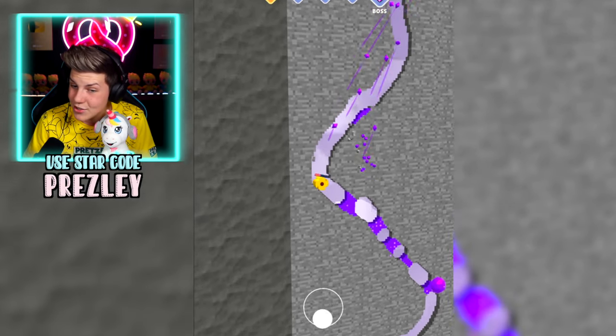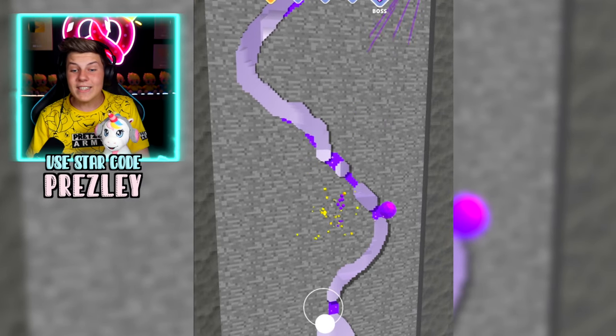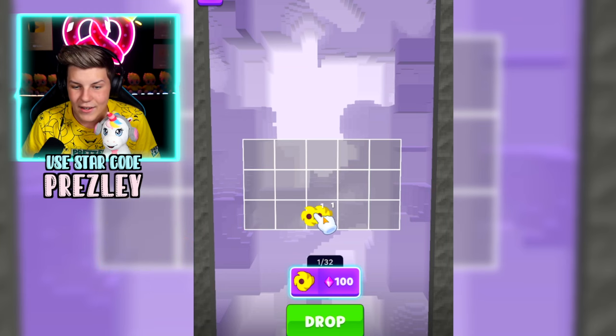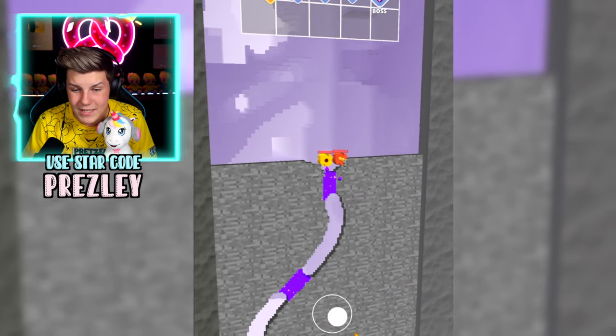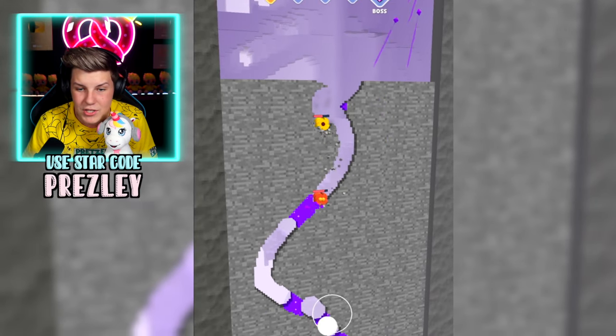Maybe we'll be able to get to 200 in this round. That'll be pretty cool. We're almost there. Yes, we did - we got to 212! So now we can buy this and combine these two to make one that's worth two, plus this one. Now we can drop both of them down so that they're both going into this pit and both claiming a bunch of stuff.